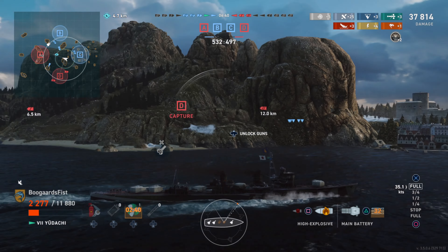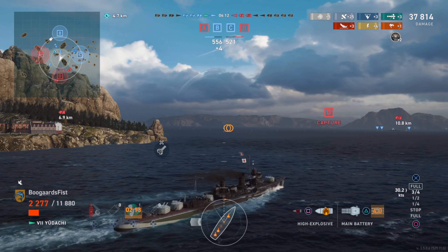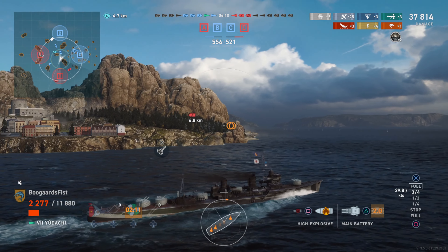Usually the team doing a better job playing the caps in domination mode will win far more often than not. If you're on a team that ignores the caps, you're going to lose — that's pretty much a given. So far red's been doing a better job with their overall game strategy. Now we've got a destroyer on the loose — Twist and Track is suggesting York, who's about seven kilometers away.